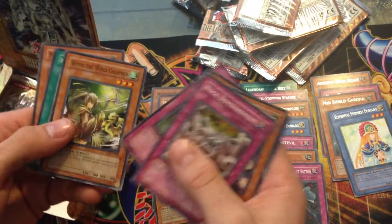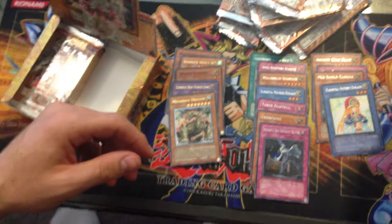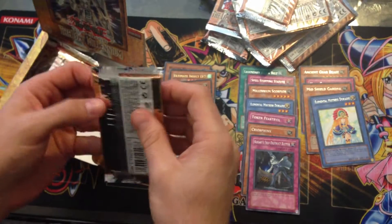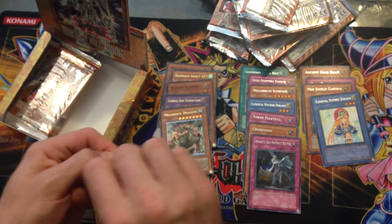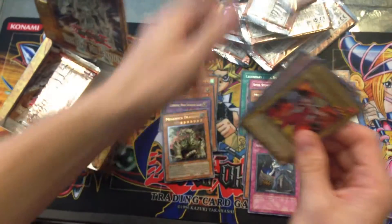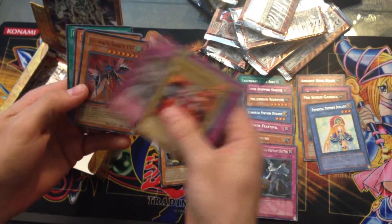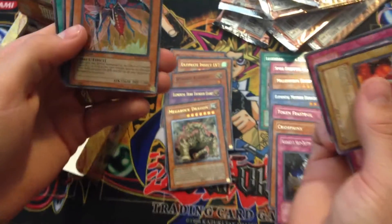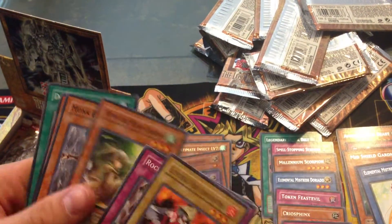I don't remember what the ratio was, how many you'd get per box, but I know it was usually about one per box, not two - so I actually got lucky. They're nothing valuable but they're so cool. And there's an Ultimate Insect Level 7 - so it is a Super Rare. I got the Super Rare and the Ultimate Rare for Ultimate Insect Level 7. That's my luck, that happens to me a lot.